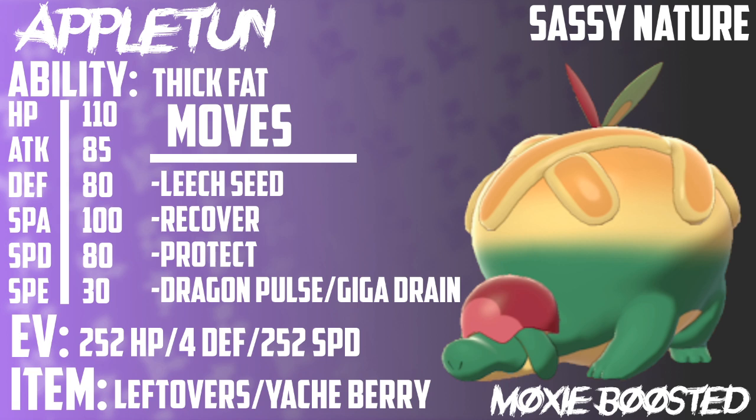The reason I have either Dragon Pulse or Giga Drain on this set really depends on preference. Leech Seed is a Grass-type move, so if you face something with immunity to Leech Seed like Ferrothorn, you're probably going to want to click Dragon Pulse, because Dragon Pulse isn't 4x resisted by Grass-Steel and provides different coverage. Personally, I'd go Giga Drain though, because it's extra recovery on top of all the recovery you already have on this set with Leech Seed and Leftovers.